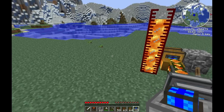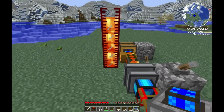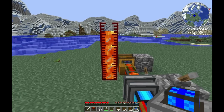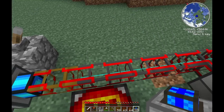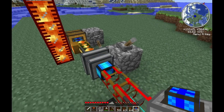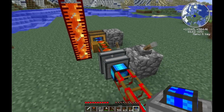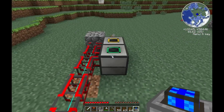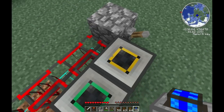Lava can be hard to come by early on. You'll want to get down to around level 10-20 for lava pools, and there are mods for pumping lava to the surface which I'll cover in a later episode. Once you have lava, putting it into a machine like this is incredibly useful — you can see it's filling these machines up pretty fast.